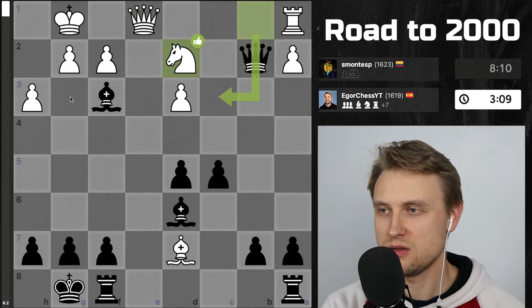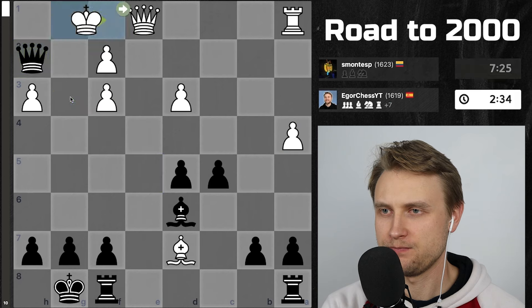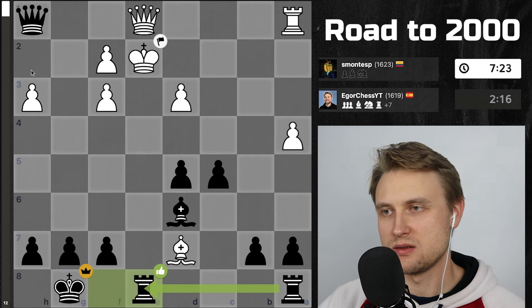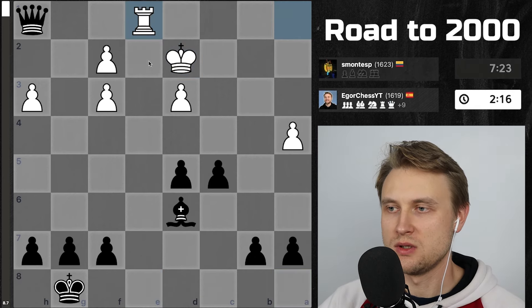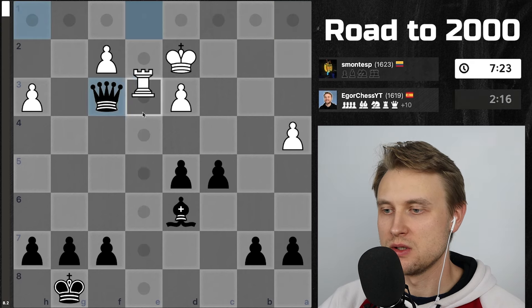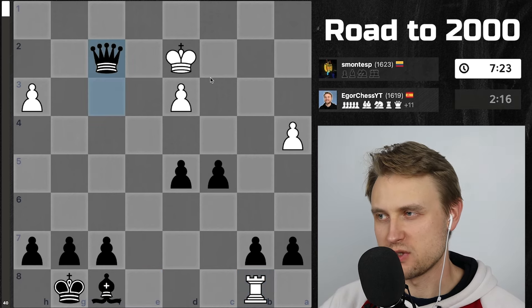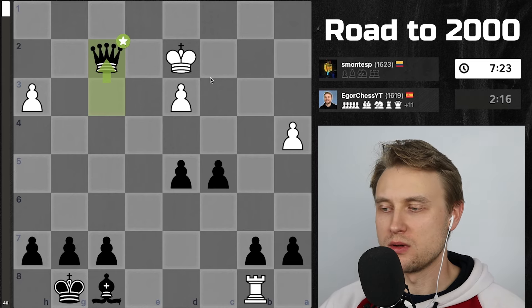And we took this Rook, and we took there. We just moved it back. And then we just offered the Queen trade. And then yeah, this was just the cleanest win. Because after takes, takes, he's going to have to move King somewhere and I'm just going to take here. And yeah, I just have to be careful of this. So Queen takes F3 - well, actually, Bishop F8 is there. So Queen takes F3, check back - it's completely fine. This would be over and I would have no real trouble there with winning that game.